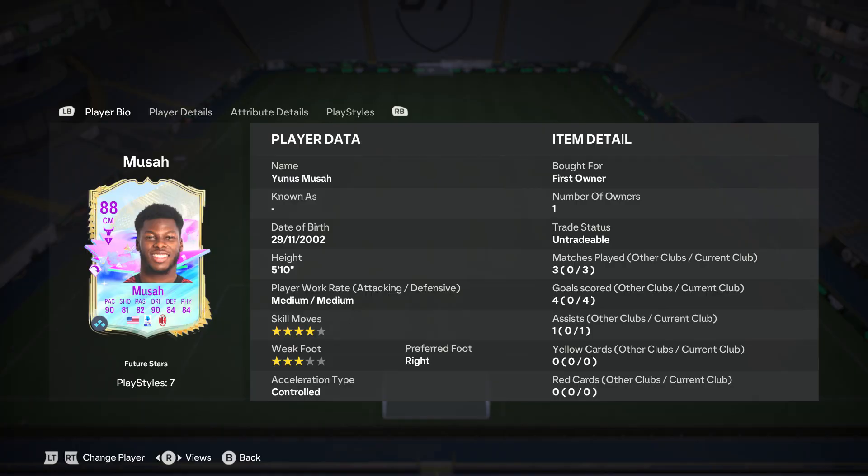On the screen you can see my stats for Yunus Musa: played three games, scored four goals and got one assist. So let's head into the gameplay.